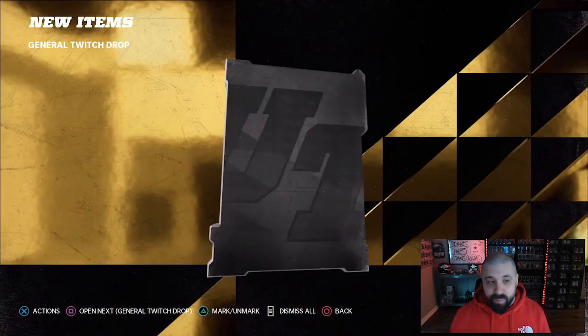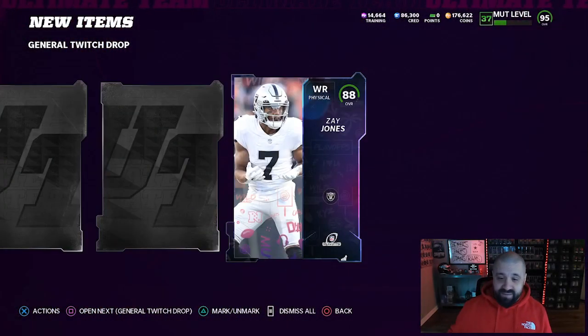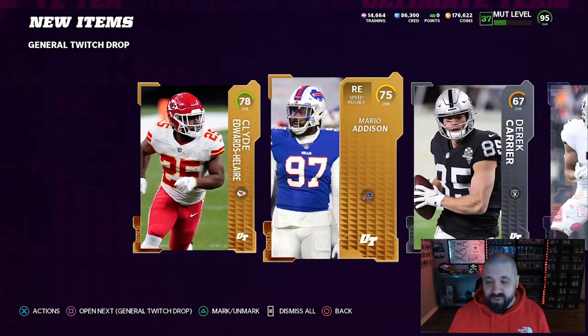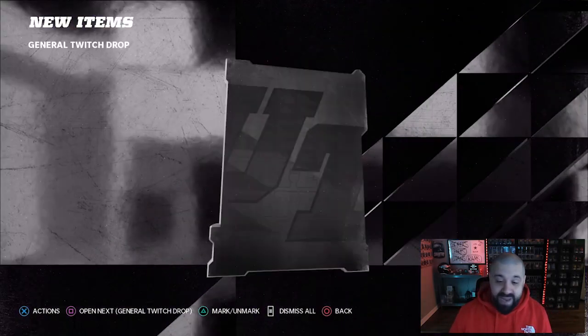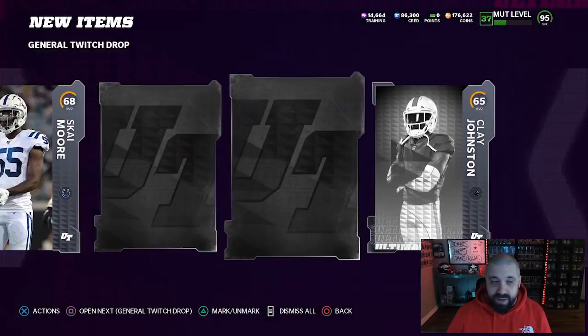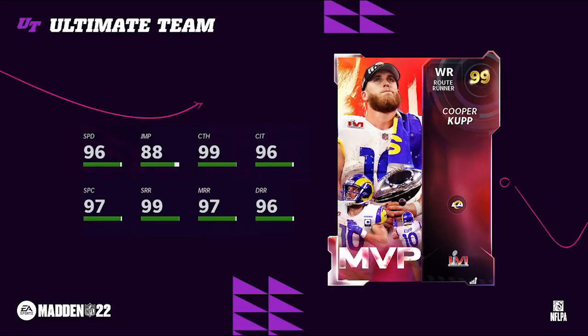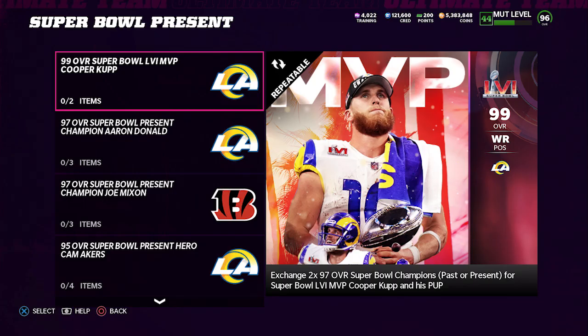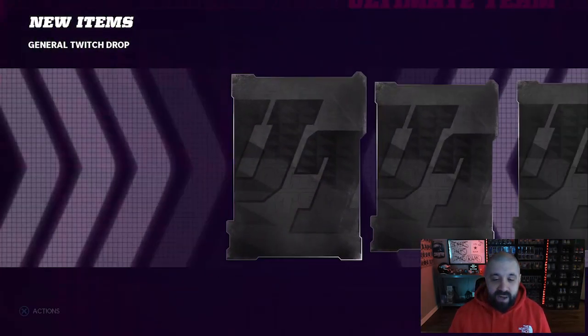On this account we got a 95 overall — hold up, what is this? All right, 88 overall Zay Jones. I got really excited; the nighttime animation kind of threw me off, I thought it might be like a 95. I don't know what the Honors animations look like so I can't even really get excited. Also, there's a 99 overall Cooper Cup MVP card in the game. We pulled great value Cooper Cup right there — Cole Beasley. Sorry, I had to get that joke off.